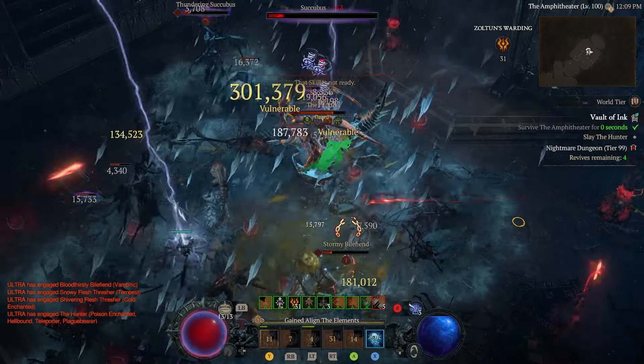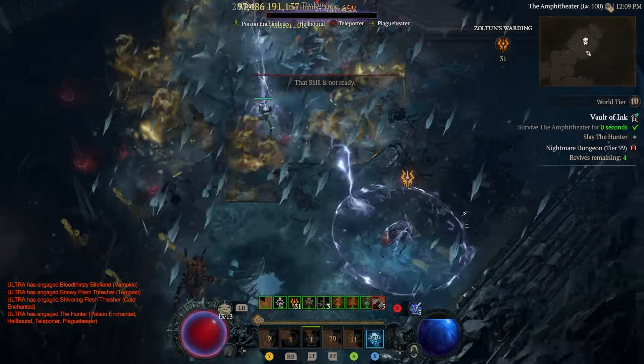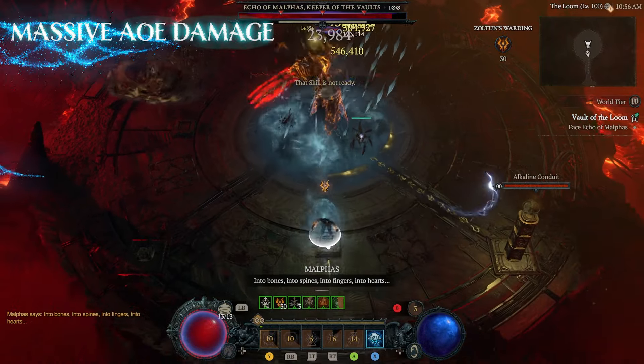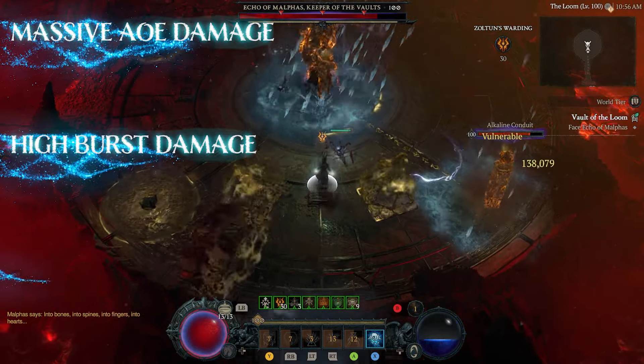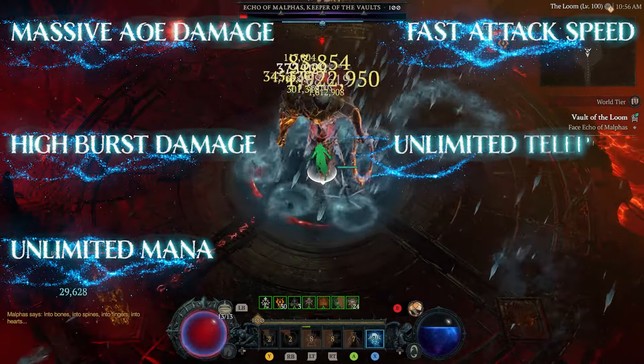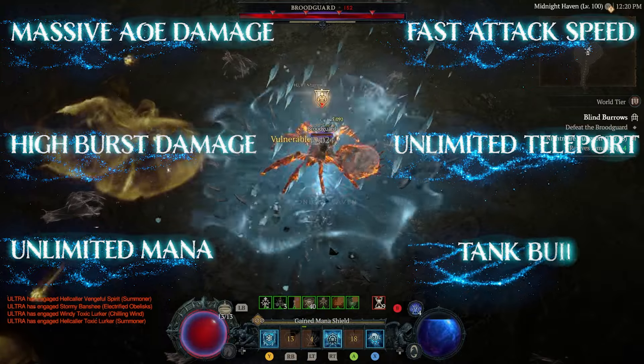This Blizzard Ice Spikes build has no weaknesses and specializes in massive AoE damage, high burst damage, unlimited mana, fast attack speed, unlimited teleports, and superb survivability. We're going to go over Gear, Aspects,